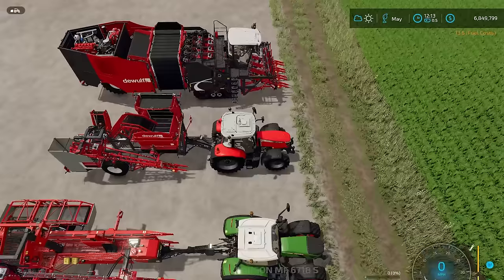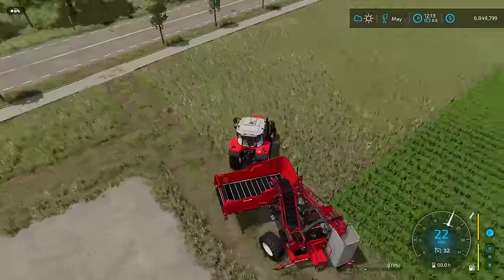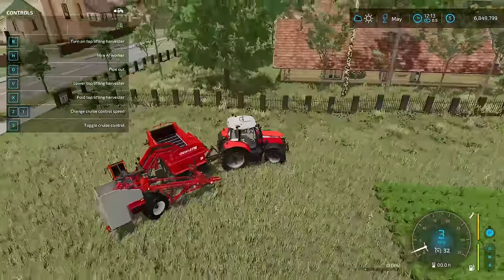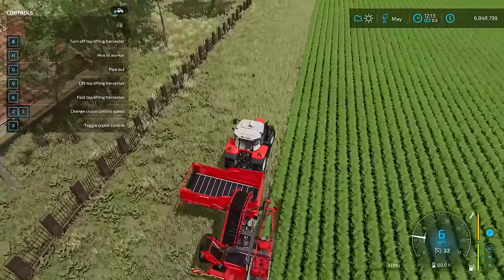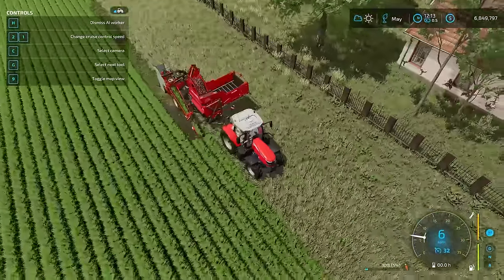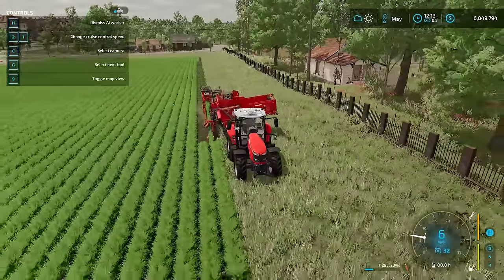I'm going to unfold the harvester — you can see it kicks out a little bit. I'll go to the other side of the field and line it up properly. If I lower it and hit B to turn it on, I just need to line up with that row, and boom — I am harvesting carrots. You can see the carrots going through. I'll hire a worker to continue this. There's green material coming out the back — that's all the leaves and tops — and it shows up as a texture on the field, which looks really good.